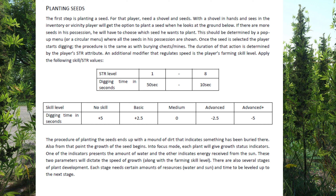The procedure is the same as burying chests and mines. The duration of the action is determined by the player's strength attribute, and an additional modifier that regulates speed is the player's farming skill level. At strength level one it takes nearly a minute; at strength level eight it takes 10 seconds. For skill level: no skill is plus five seconds, basic is plus 2.5, medium is zero, advanced is minus 2.5, and advanced-plus is minus five seconds.